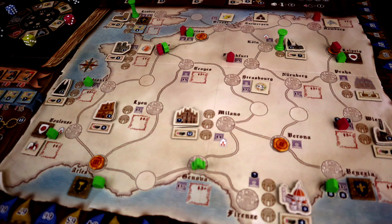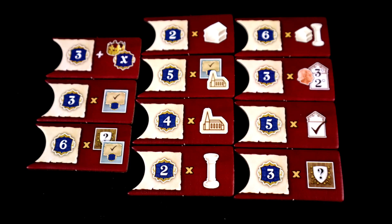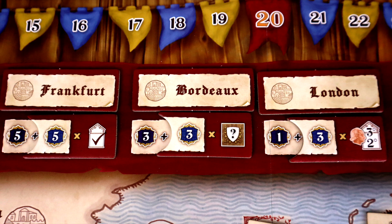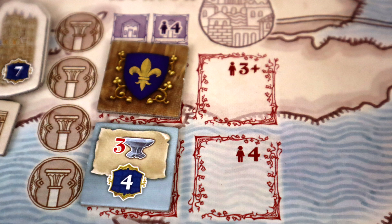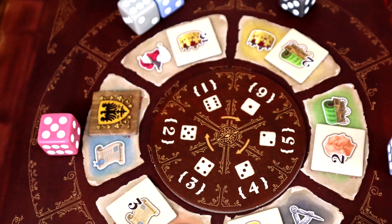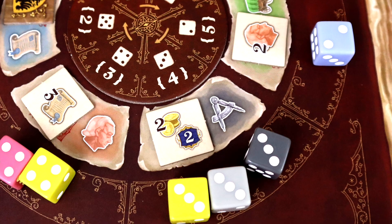A key part of the replayability is due to the fairs that happen at the end of each round. These each have one of 11 possible goals tied to them, and each of these goals will enormously impact the gameplay. We've had games where three of the four are tied to gaining people, or contracts, or architects, and each of those games has been a very different battle. Also, where the fairs are, and what bonuses start on the board, and especially how the dice fall each round, will all hugely impact the puzzle.